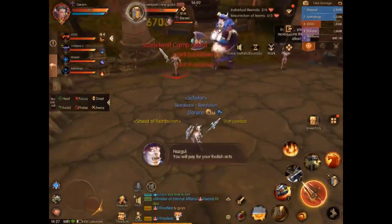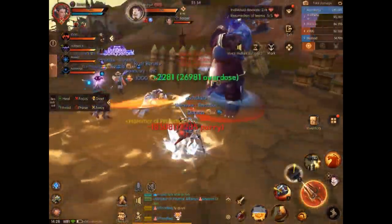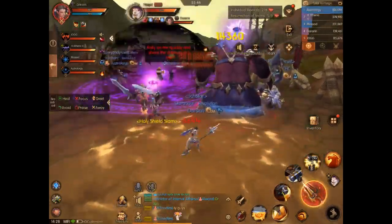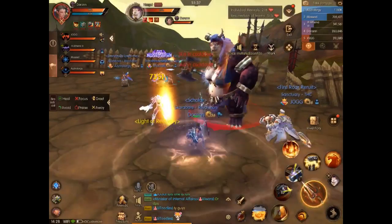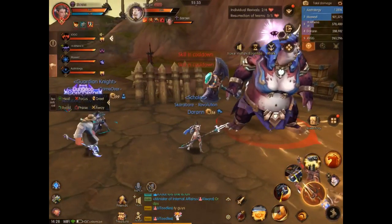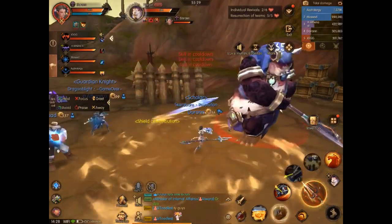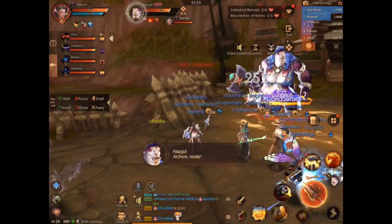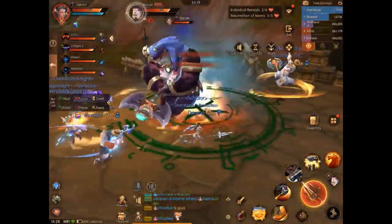Here we are at the first boss. As with any World of Kings dungeon, it's important to read the prompts. The first boss is not particularly challenging. You just go through and avoid the yellow areas on the ground. He throws these circular things out and they come back — we've seen this in other dungeons — so just avoid the yellow circles if possible.